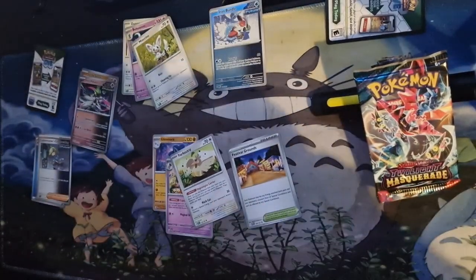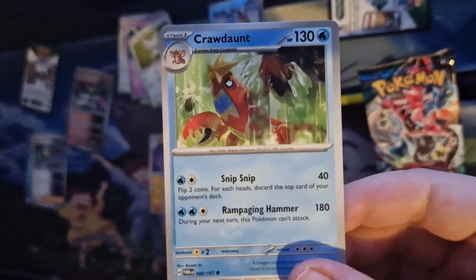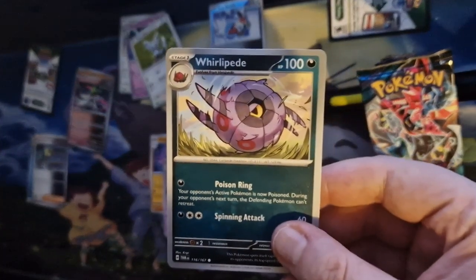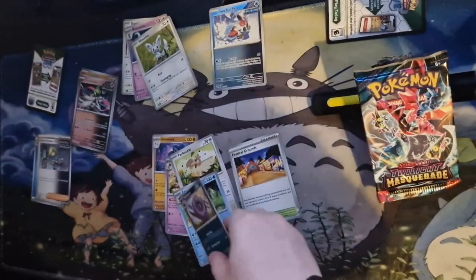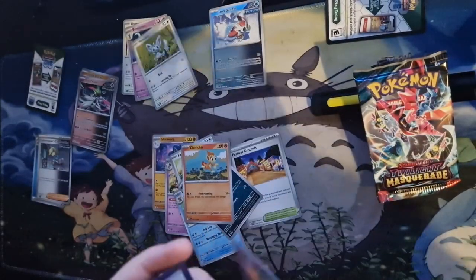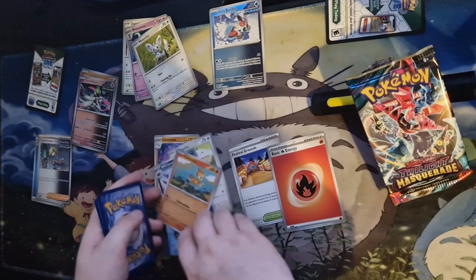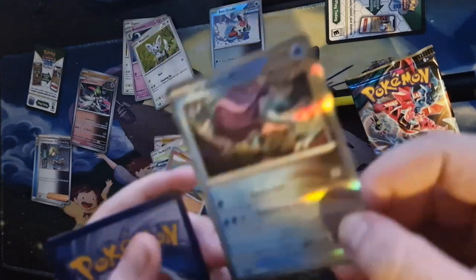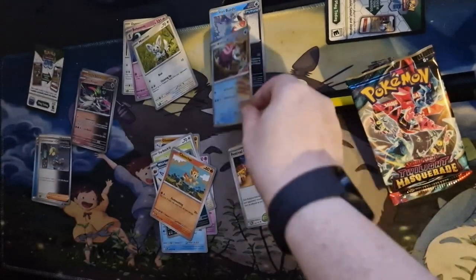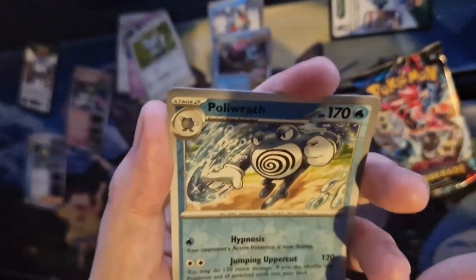Flourges. Farfetch'd. Plodent. Whirlipede. Chumcha. Basic fire energy — these guys are getting a little bit rounded up. We have a Walking Wake and a Polyrath, and a bit of a holo as well.